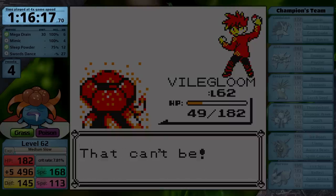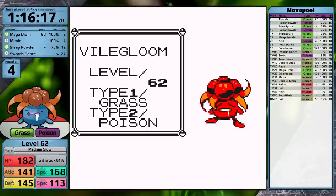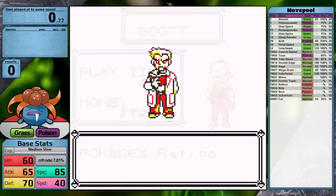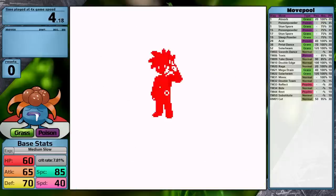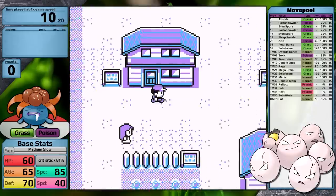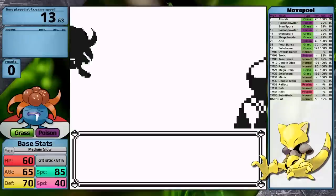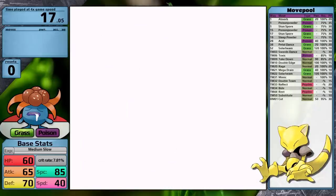Gloom clocks in with a time of 1 hour, 16 minutes, and 17 seconds, with 4 resets at level 62, and a game time of 4 hours and 41 minutes. I'm doing a second playthrough, so let's get into that footage. This sort of feels like the lighter version of Exeggutor, which already felt like the lighter version of Abra — there's an awful early game, and once you clear it, the game gets much more straightforward and easy.